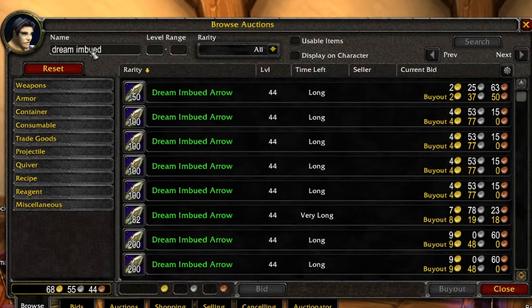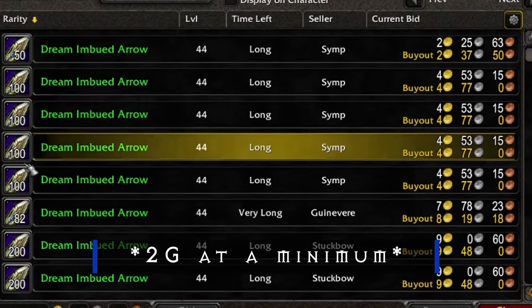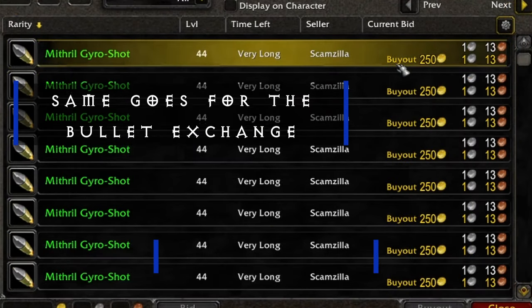Dream imbued arrows are expensive. And if you're trying to save gold, trying to save up for anything, it's gonna make it hard to do if you're burning through two gold per 200 of these arrows.